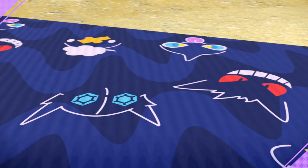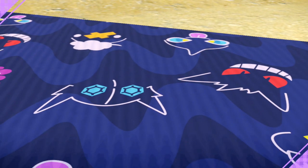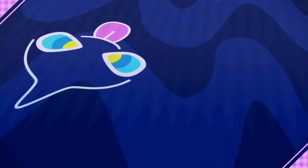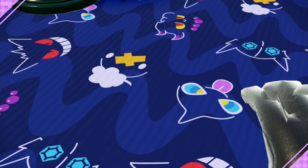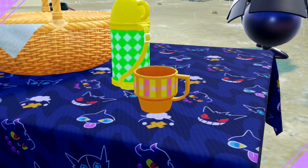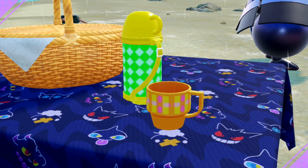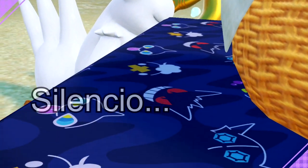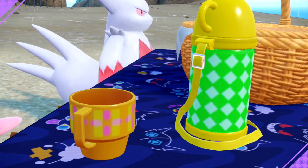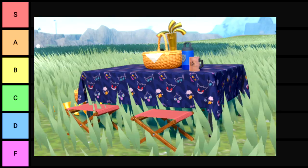I like the Gengar faces. It's a nice dark purple, dark navy. I like the accents of the red, the yellow, the pink, the blue, the purple-y. Red for the mischievous Misdreavus — every time I say that wrong. I like it a lot. I think it's A tier. I would use this again. We give this one an easy fat A tier.